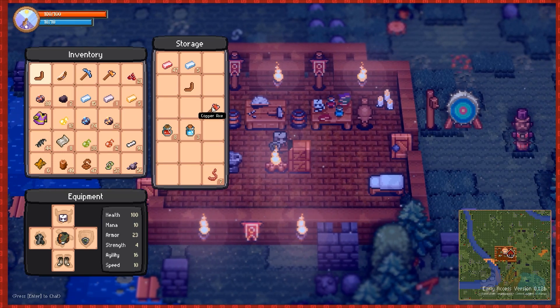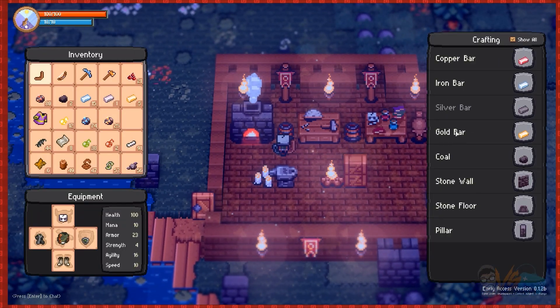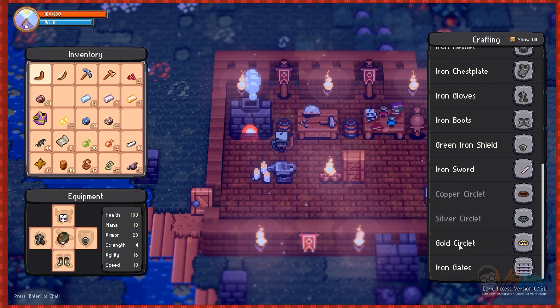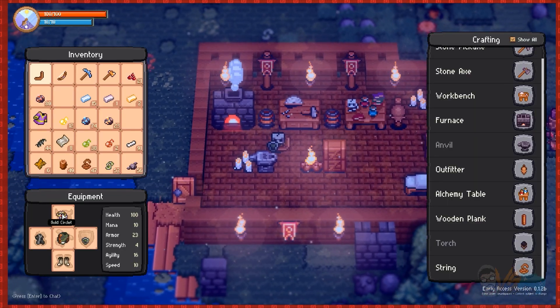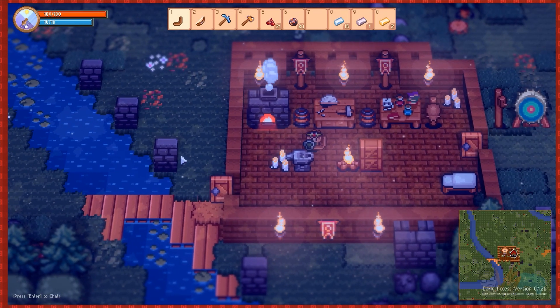All right, we got a gold axe now. Gold bars, gold circle. Magic mana: 25 — but I don't have any magic spells. Cool, all right, I think I'm all right.